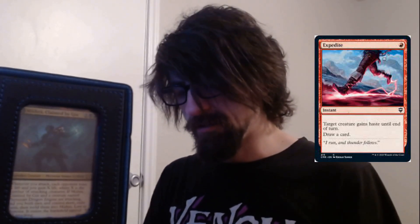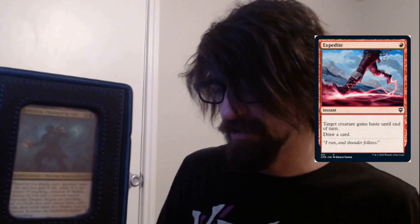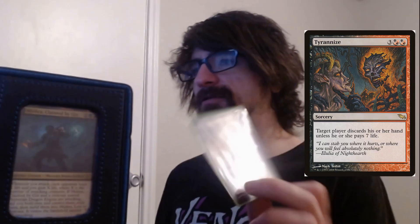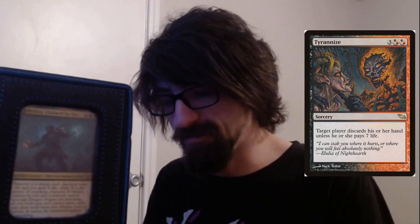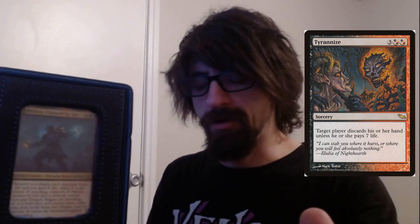We have Expedite — target creature gains haste and you draw a card. It's a one-cost instant, great for giving haste on the turn you need to swing with both Mishra and Dragon Engine to meld. We also have Tainted Strike — it's mainly there for damage or punishing opponents with a good hand size. It's a five-cost: target player discards their hand unless they pay seven life.